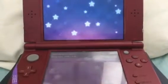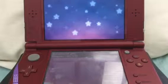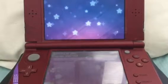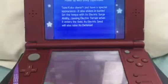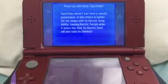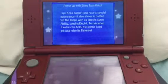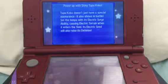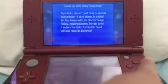All you gotta do is make sure you have an internet connection, because if you don't have internet connection, no shiny Tapu Koko for you — I'm sorry, but it's a simple truth. As you can see, searching for the gift, and there you go. It says: power up with shiny Tapu Koko. Tapu Koko doesn't just have a special appearance — when it sets the electric terrain in battle, its electricity will also raise its defense.